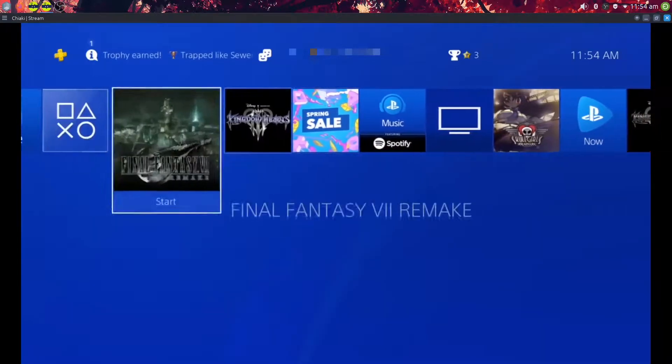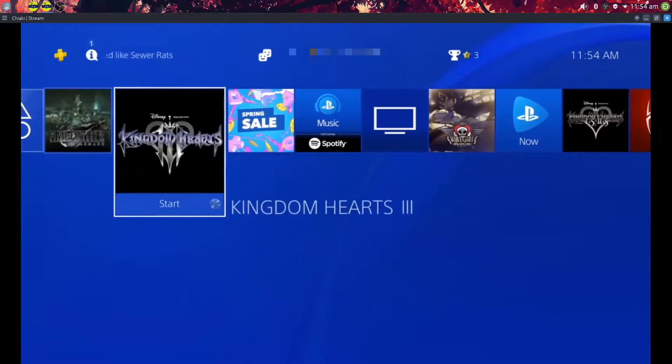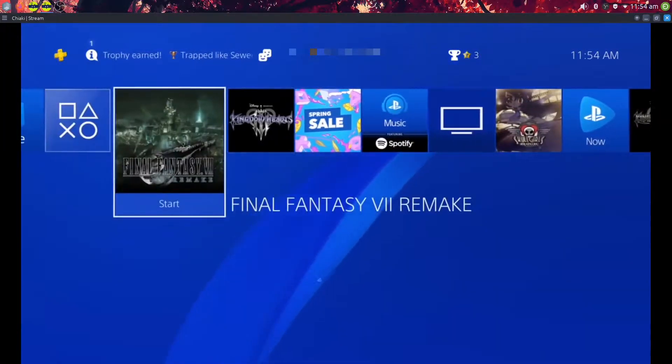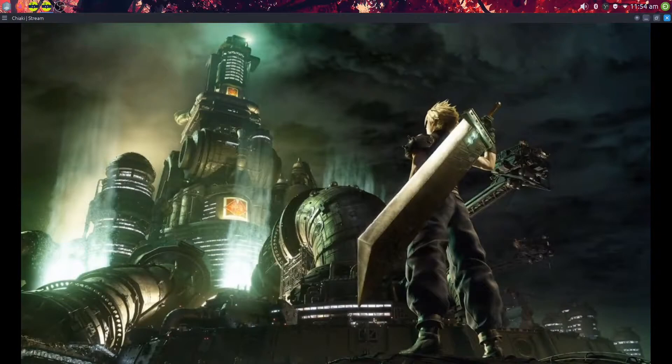I can also navigate the cross media bar with the arrow keys if I so desire. I'm just going to go ahead and play Final Fantasy 7 Remake. Don't mind the background noise — that is the laundry machine running.